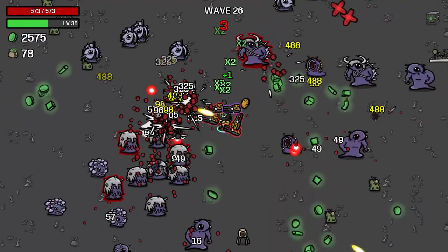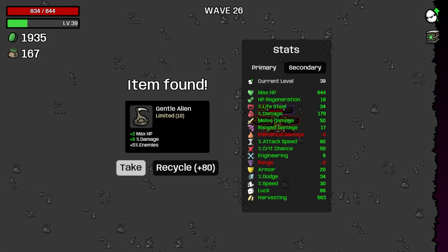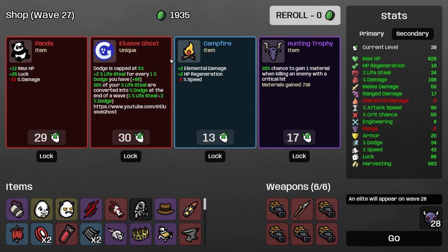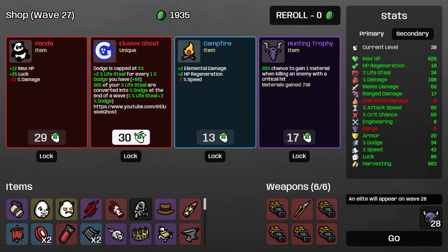Getting the materials for sure. Gentle alien — yeah, we need more enemies. 12% movement speed is really good. Plastic explosive is great. Elusive ghost — there we go. Dodge cap increased by 5%, lifesteal for every dodge, lifesteal converted to dodge. And a hunting trophy.